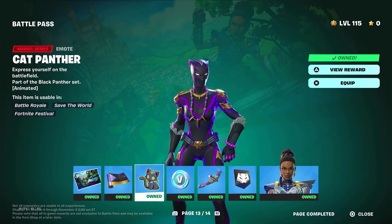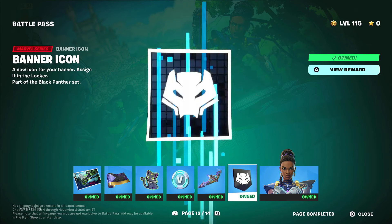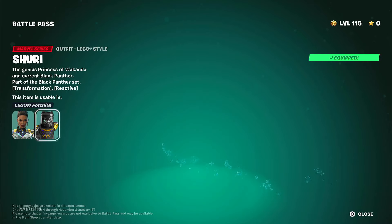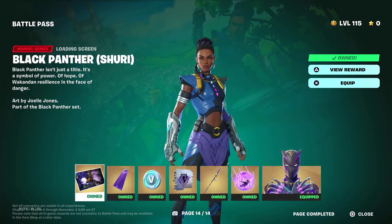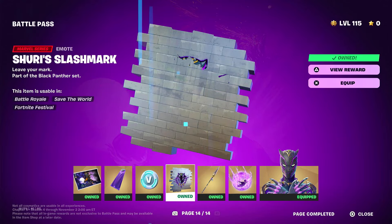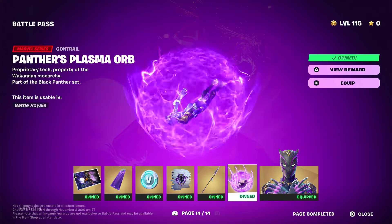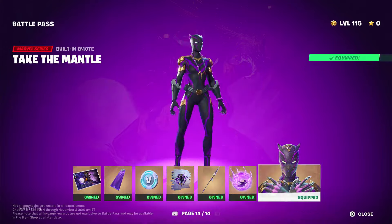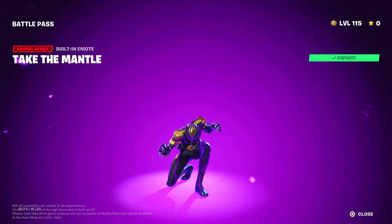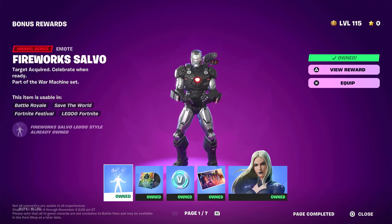Shuri — the final skin in the battle pass. Her secondary style is Cat Panther, and I do think this skin is very cool. I have the Marvel Fortnite comic book and Shuri was in that two years ago, so I was always expecting her to come into the game. Shuri's cloak is cool. I think we're coming up on the coolest contrail in the game — I know pros will get mad since it literally covers your whole screen, but it looks cool. She has a transforming emote — there's the Shuri Black Panther skin — it's really crazy awesome.